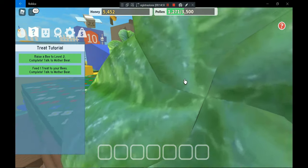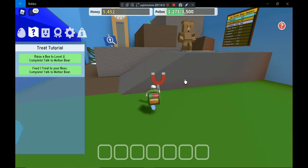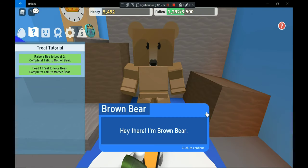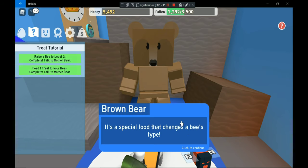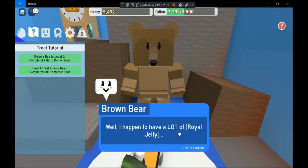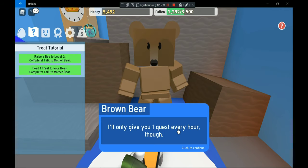There's another bear here — this is the Brown Bear. You can talk to him. He says: 'Hey there, I'm Brown Bear. You ever heard of royal jelly? It's a special food that changes a bee's type. Don't ask me how I got it — but if you complete my task I'll let you use some.' He only gives you one task every hour, so one quest per hour.